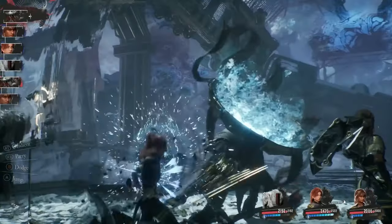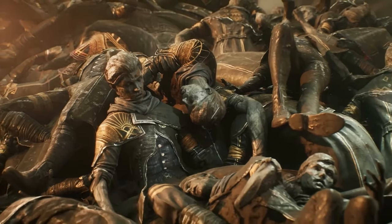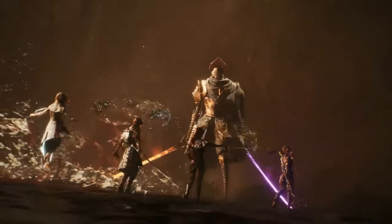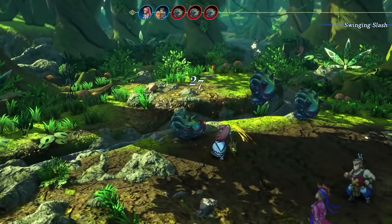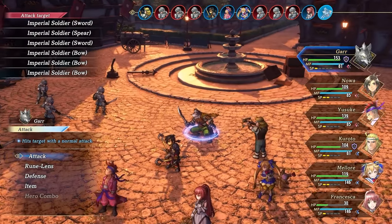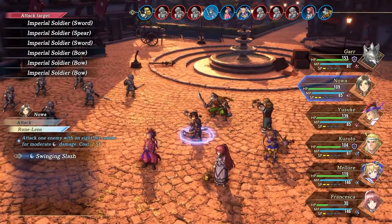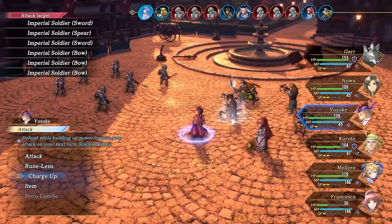The pace of turn-based JRPGs is more relaxed, providing a thoughtful experience where you can ponder your next move without the pressure of real-time decisions. This makes turn-based JRPGs more accessible to newcomers and for those who prefer a slower, contemplative pace. It's a style that invites you to take your time, explore every option, and savor the story and characters without feeling rushed. The ability to pause and think about your strategy is particularly appealing during complex encounters, where one wrong move can spell disaster.